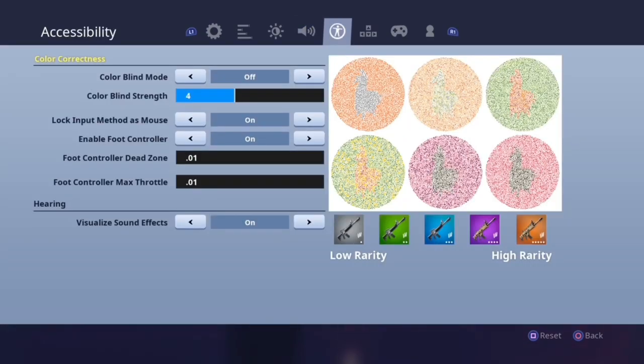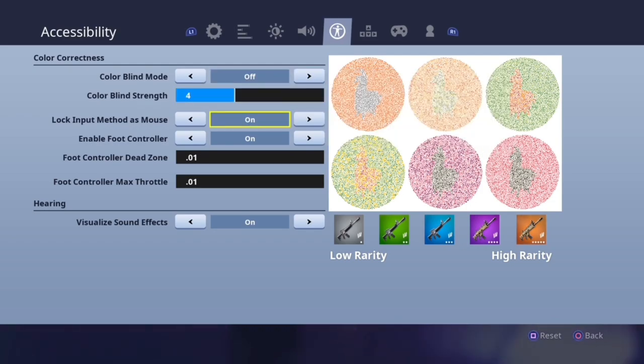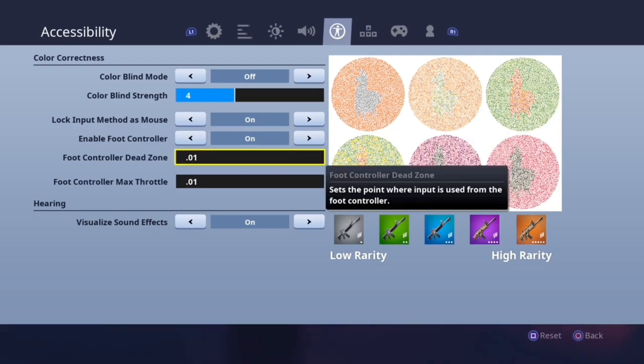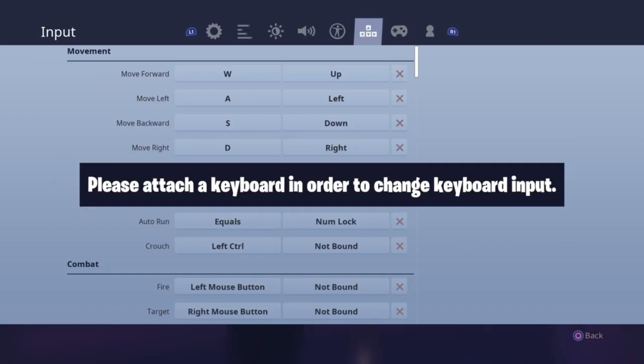In the accessibility tab, colorblind mode is personal preference. For lock input method to mouse and enable foot controller, you want those on — turn foot controller dead zone and max throttle all the way down. It doesn't explicitly say so, but what this does is reduce the input delay on controller below what it usually is.